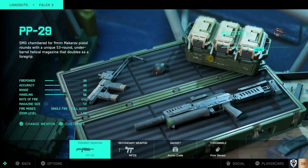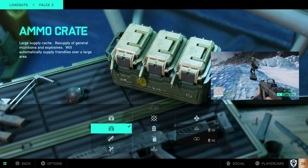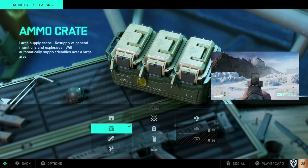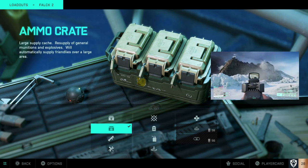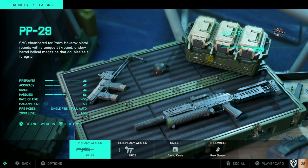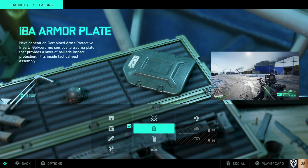Another optional build for Falk: same deal with the weapons — PP29, secondary is the MP28 — but I've swapped the gadget from the heal crate to the ammo crate. This is again paired with the proximity sensor, so until you get it unlocked you might want to hold off on this one. Using the ammo crate to resupply your proximity sensors is a really, really good move. Every time you pop the ammo crate down you'll pick up one more proximity sensor, which you can lob into high traffic areas to rack up those points easily.